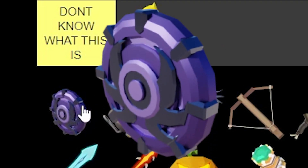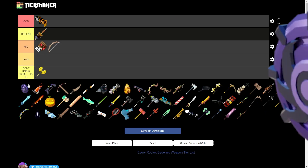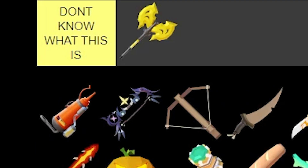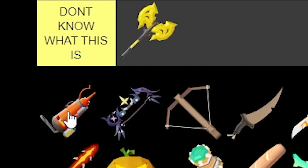Next up, we've got the Charge Shield. When you use it, it goes fully charged. It is pretty good, but I don't really use it a lot. I'm gonna put it behind the Boba Blaster. Next up, we've got the Condiment Gun. I haven't used it enough to say if it's good or not, so we're gonna put it in 'I don't know what this is.'